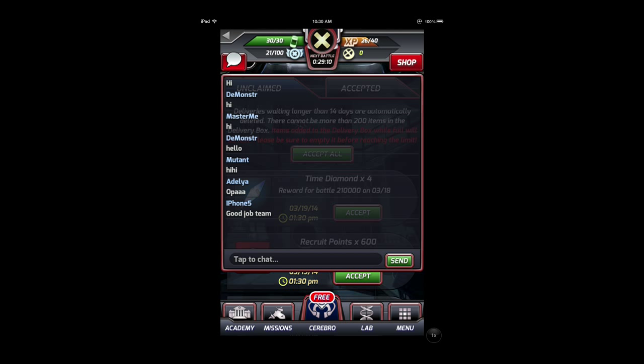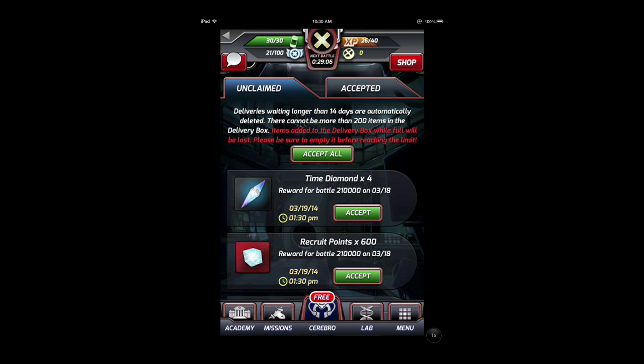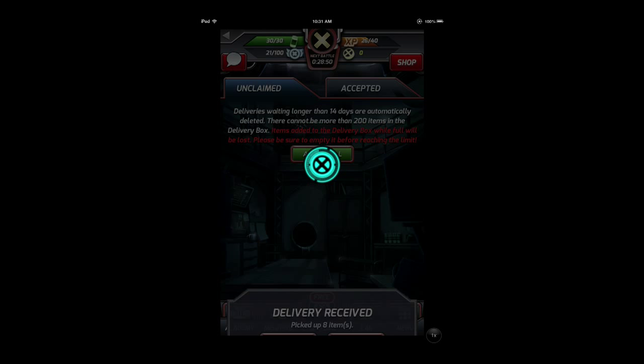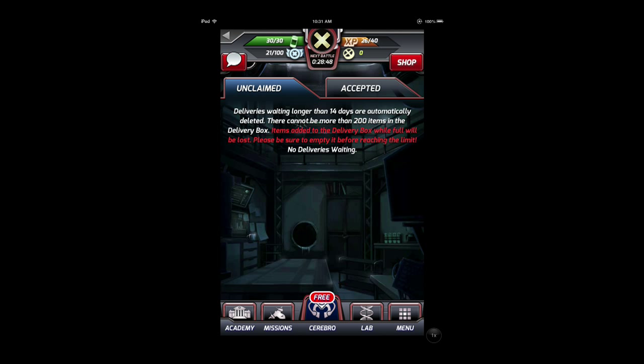On my own X-team, we actually do have to communicate with each other. Some of the top X-teams use the mobile app Line to communicate, saying things like 'you have to do a support right now.' Some of them even go on voice activation systems just to be able to coordinate all of their attacks together.